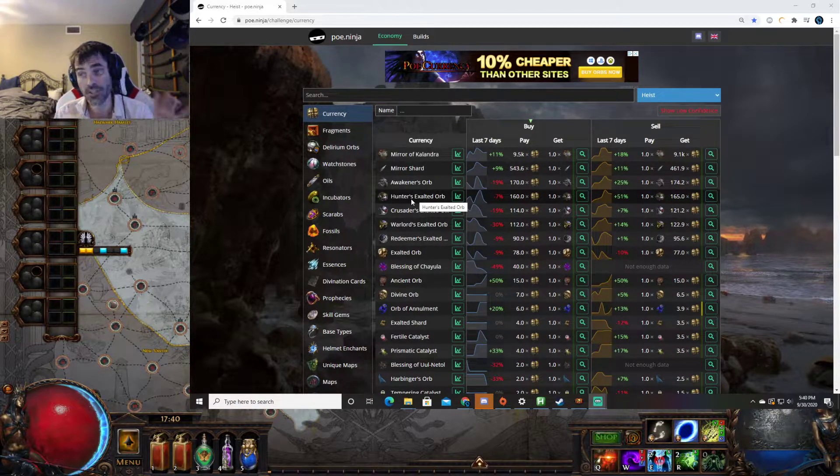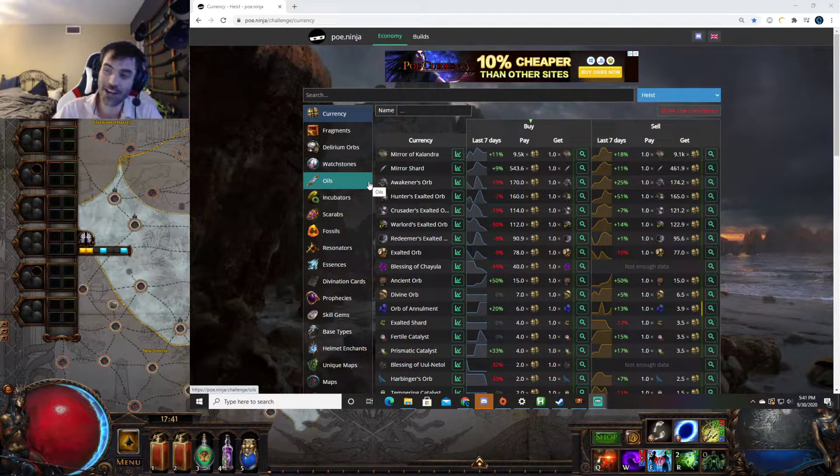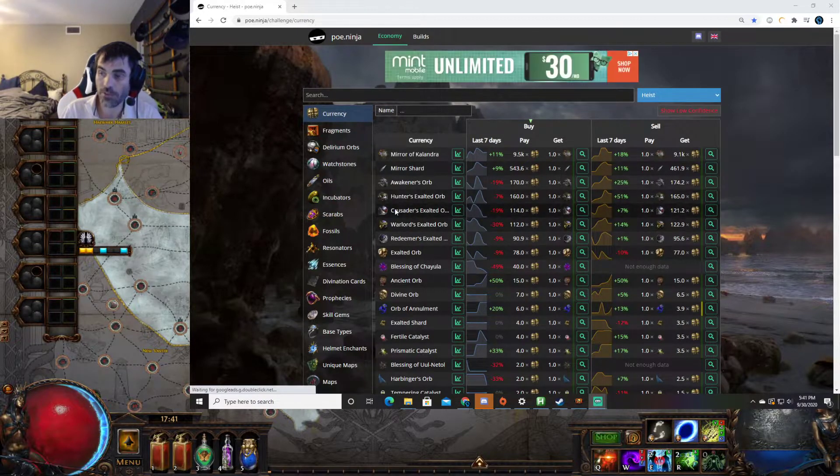I think the reason prices have slowed on this type of stuff is because we just came out of the League of Harvest. A lot of people are less in tune with how to craft because Harvest was just a whole new way to craft. Now I think there's not very many people crafting, because people who may not have been great at crafting are probably completely lost - they were just Harvest, Harvest, Harvest, and now we're back to regular crafting. I will get out crafting videos to help you guys once I start doing those types of crafts. These four orbs drop from the Conquerors, and then the Awakener's orb drops from Sirus.